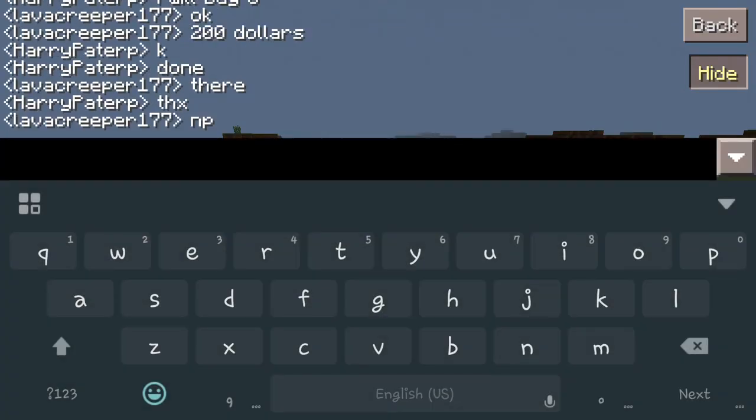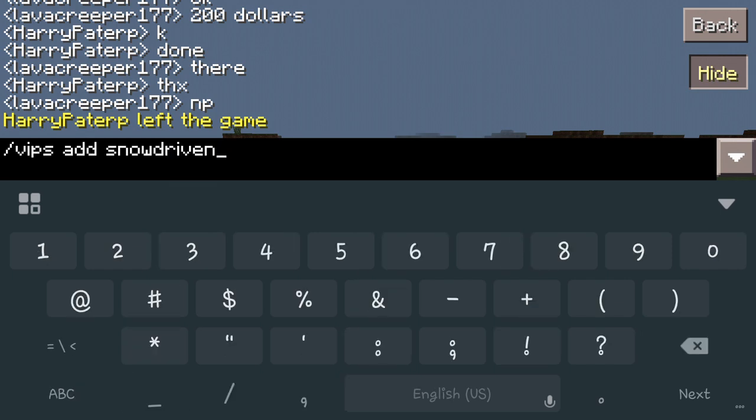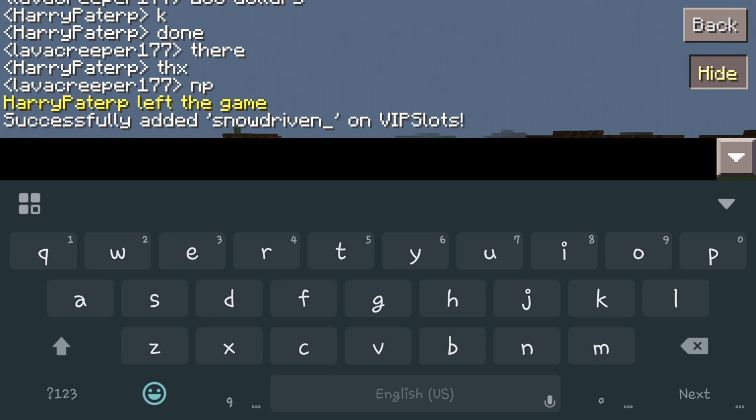To start this off, you are going to type forward slash VIPs — make sure you put the S on there, it's not just VIP. Then do add and then whatever the name of the person is. For example, we will do it for Snow Driven. So VIPs add SnowDriven — hit enter and now you see it has successfully added me to the VIP slots.